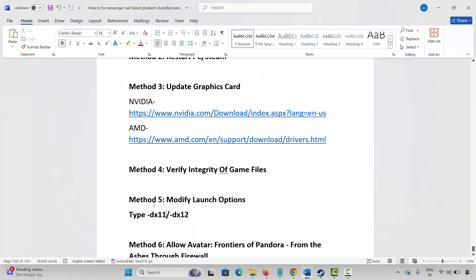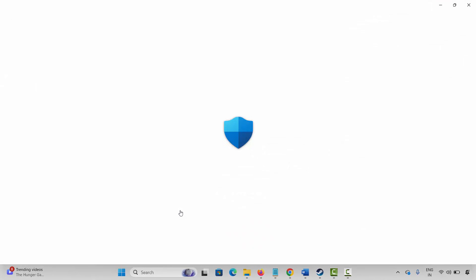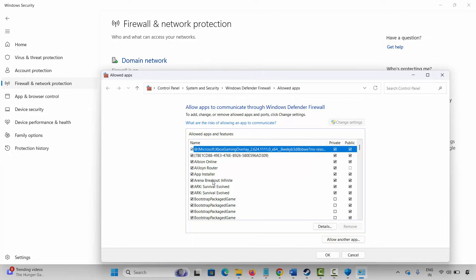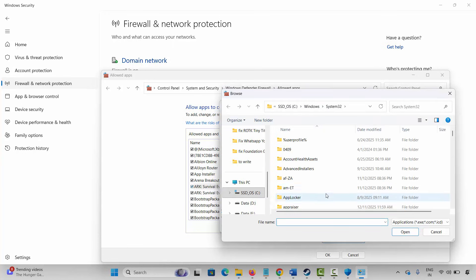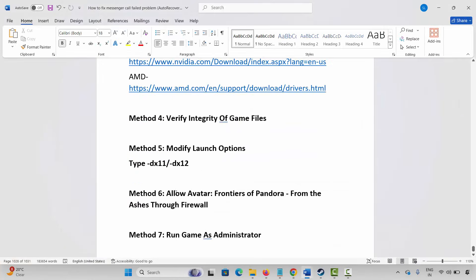The next method is to allow the game through the firewall. Search for Windows Security, click on Firewall & Network Protection, click on Allow an App Through Firewall, click on Change Settings, and search for the game. If it's not listed, click on Allow Another App, browse to the game folder, select the game application, and add it. Make sure both Public and Private boxes are ticked, then click OK and launch the game.